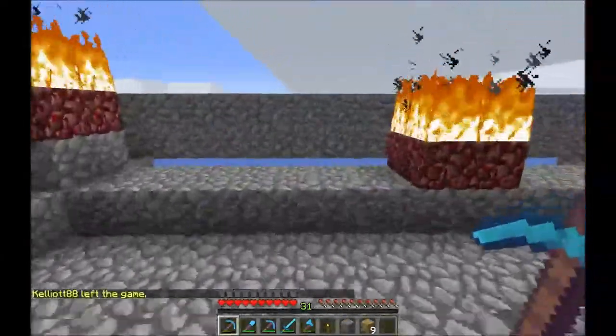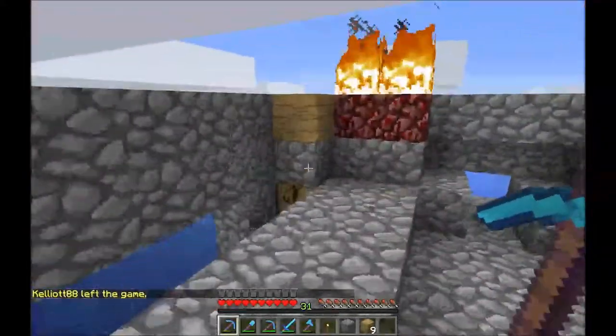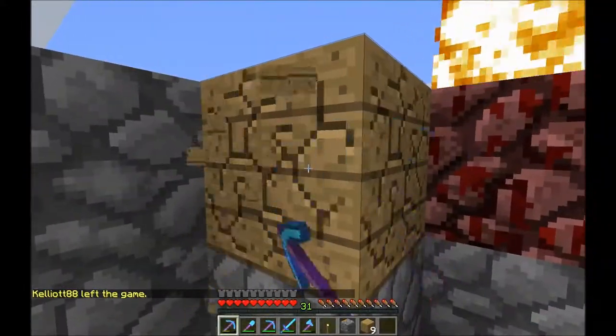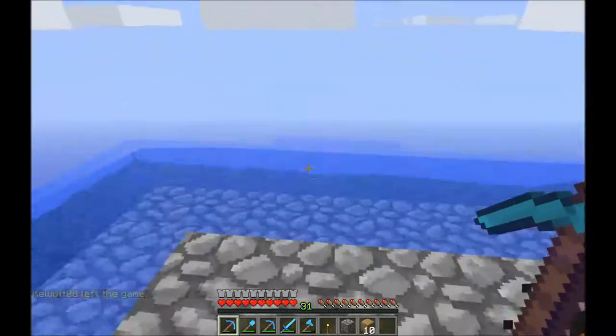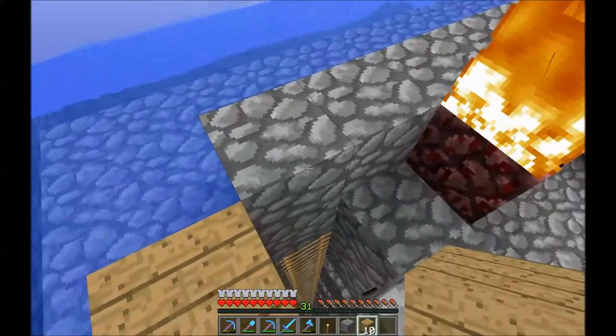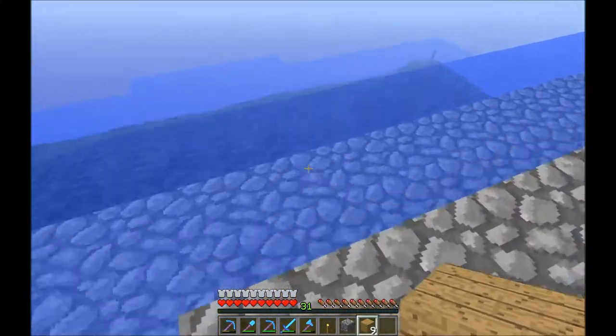Up on the roof I've got another rack and a set of torches for spawn suppression on top at night. The water outside the spawn area was partly for spawn suppression and also for looks.